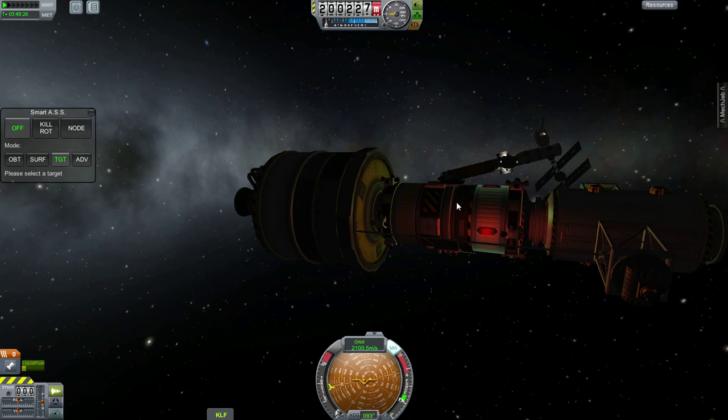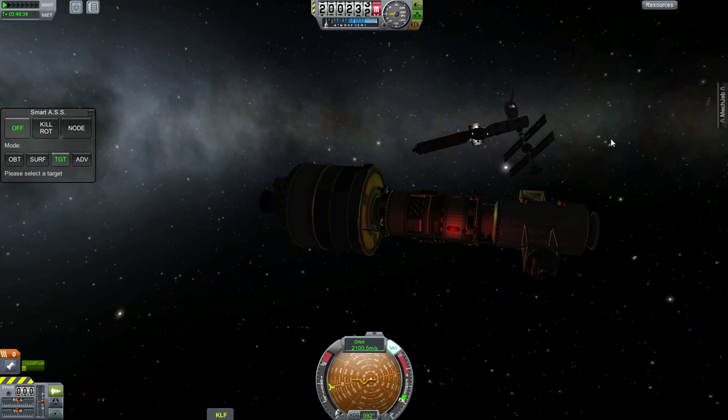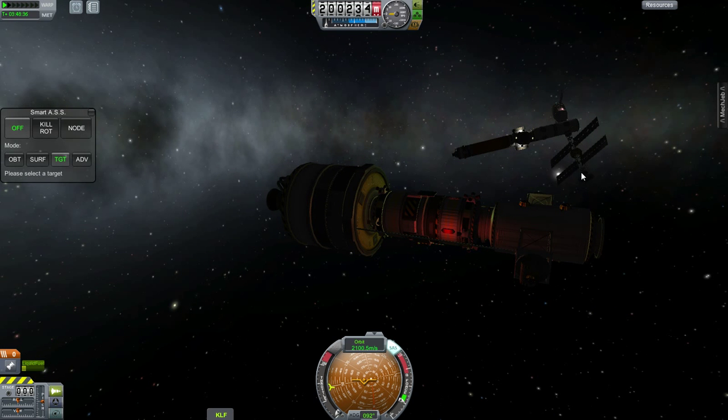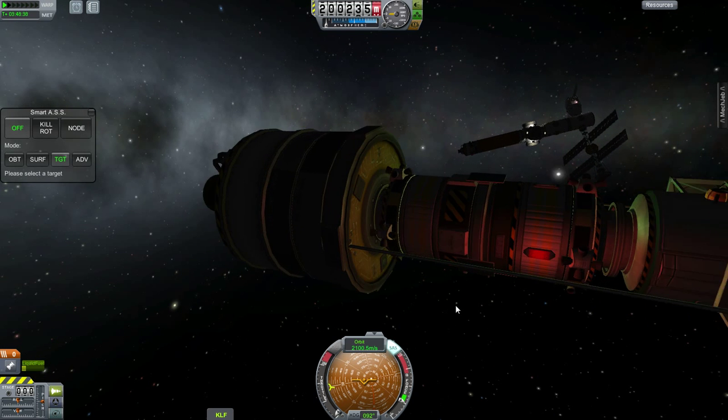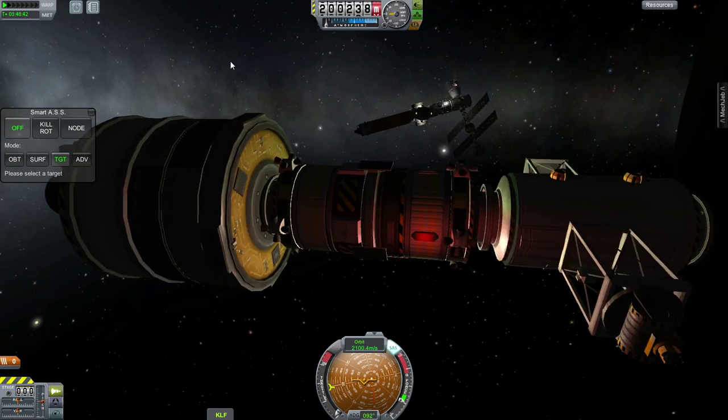So this is my orbital constructor I just sent up — a 1.25 meter with a little Kerbal Attachment System, some winches I want to add to my space station. I'm going to move the solar panels around because I don't really like where they're at right now. This is my upper stage — I just need to get rid of it, but I think it's running low on battery.